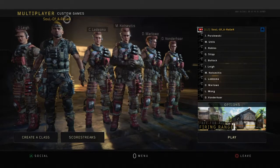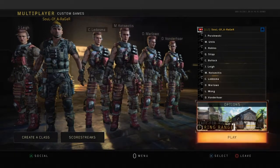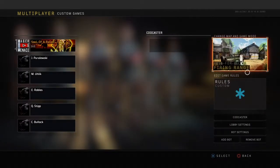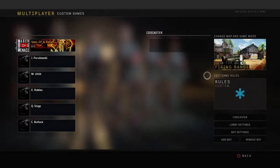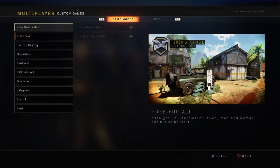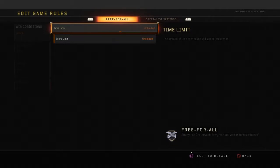First things first, go to a custom game - multiplayer, custom games. Click on options, pick the mode free for all, and pick the map Firing Range. You want a small to medium size map where you can get to opponents much quicker, rather than a map like Arsenal where you have to run across the whole map. It doesn't necessarily have to be Firing Range, just pick something small to medium.